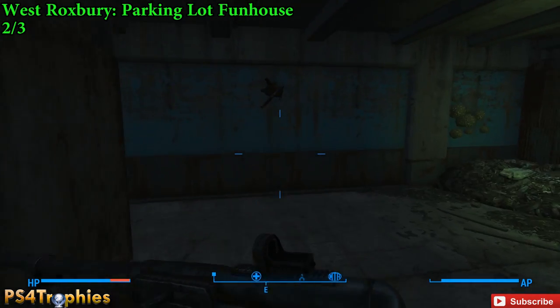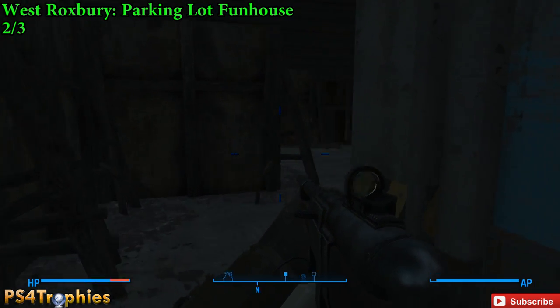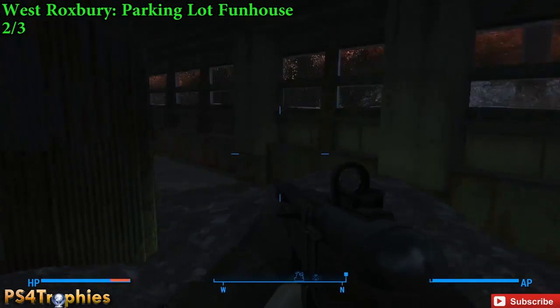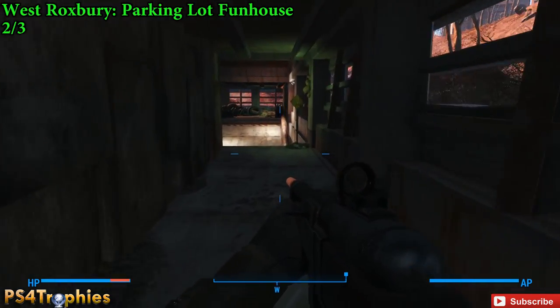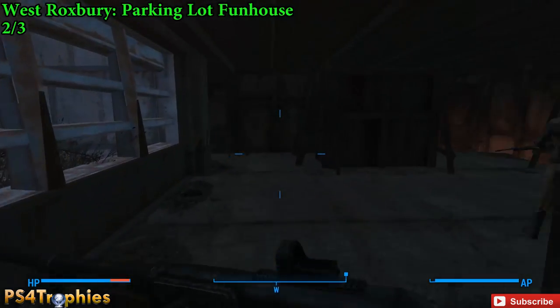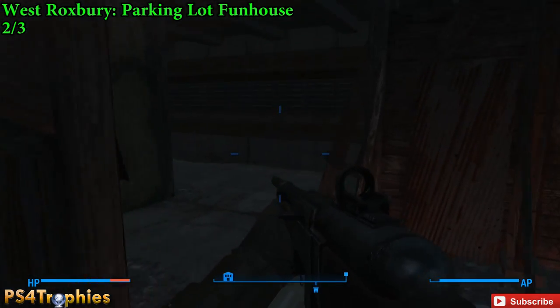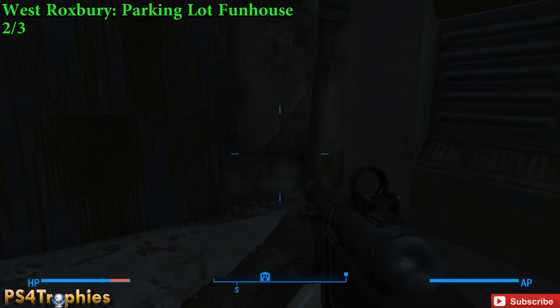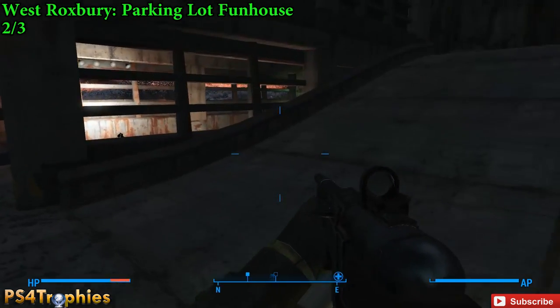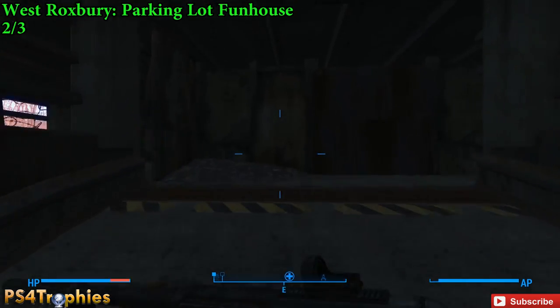We're up on the second floor now. There's a whole bunch of ghouls in this area as well. If possible, wear a hazmat suit because the radiation levels are going to be exceptionally high at certain points, especially when you find the glowing ghoul. I already took a wrong turn here — we're not even halfway there yet, so it literally is a maze. It's a pretty well-designed area; this is one of my favorite areas in the game.